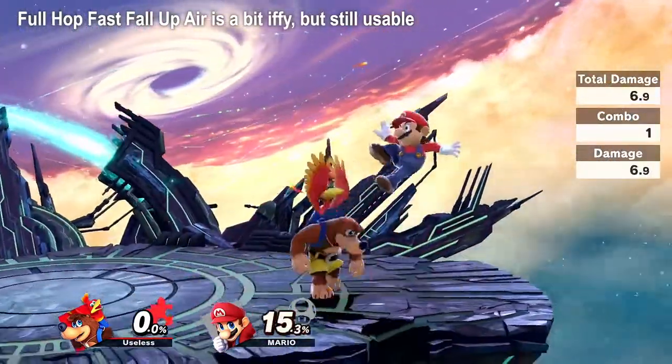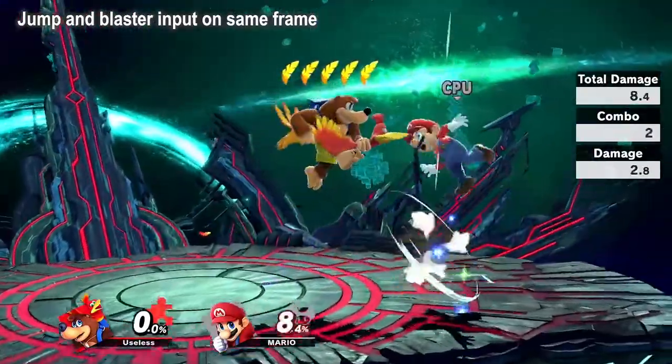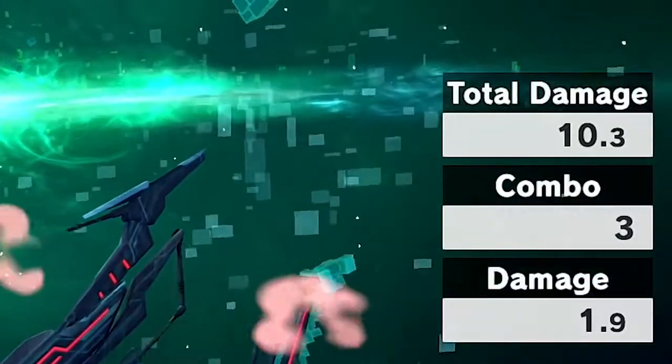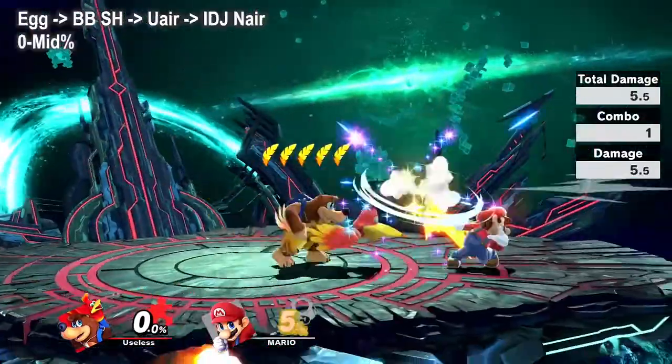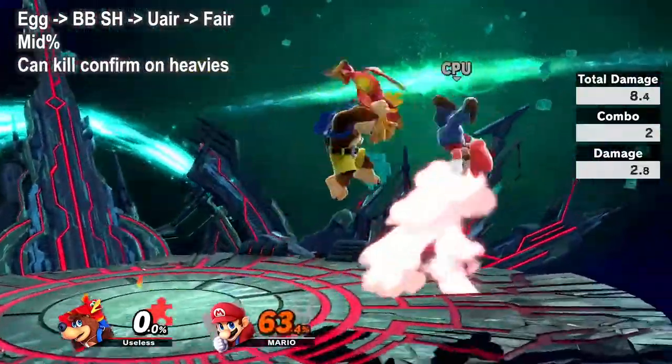Landing up air is a good combo linker for low and mid percents. Short hop blaster shot has perfect timing for landing up air 1, but up air 1 is a bad hitbox and does no damage, so you want to very slightly delay your jump input for a full landing up air. This can link into instant double jump fair at low percents, and fair at mid percents.